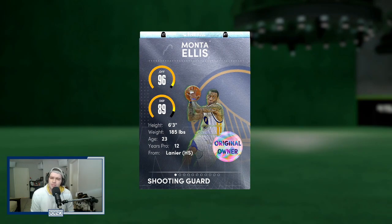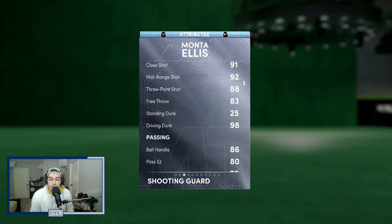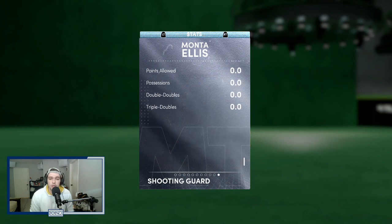He's 6'3, comes with a 6'2 wingspan, which is a little bit disappointing, but it's a 96 offensive rating and 89 defense. 95 driving layup, 92 mid-range, 88 three-pointer, 98 driving dunk, which is really, really good. 86 ball handle, 86 steal, 82 perimeter defense, which is not bad. 95 speed with ball acceleration, so he's really, really fast. And 88 lateral quickness as well, so he looks like a really, really good card.